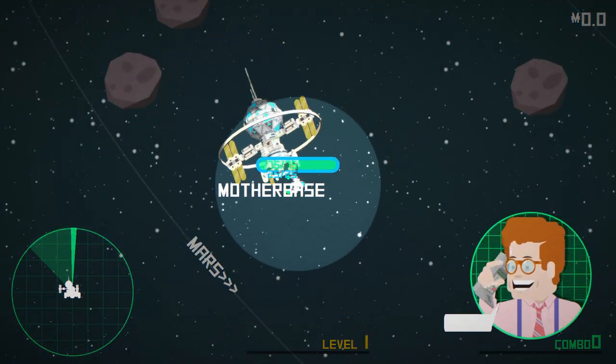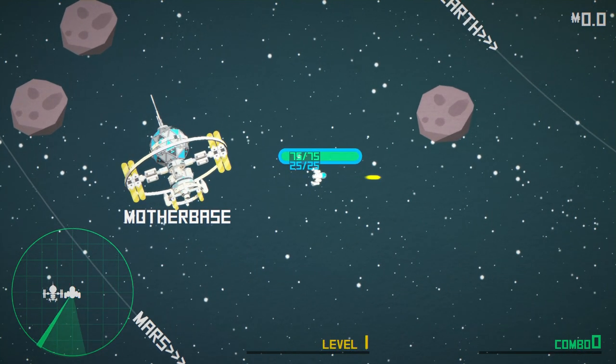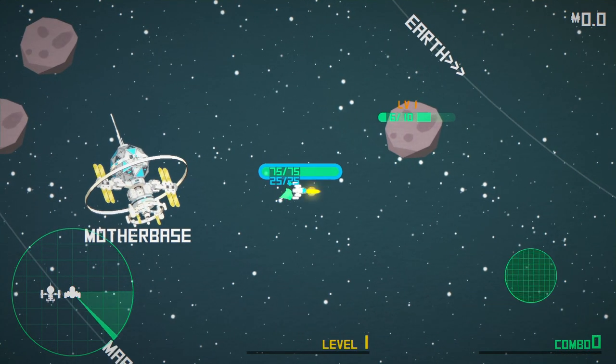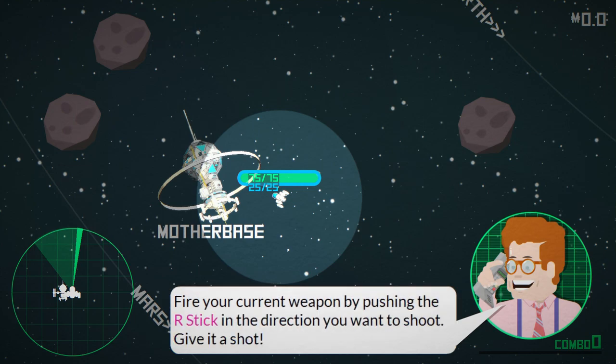Mother base. Got it. Let's start with the basics. Move your ship by holding the left stick in the direction you want to travel. Try it now. Press A button when the indicator is shown.